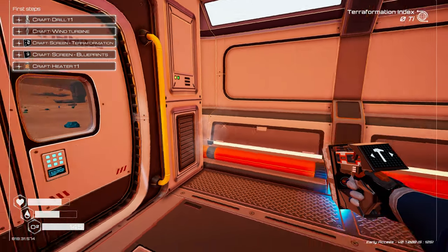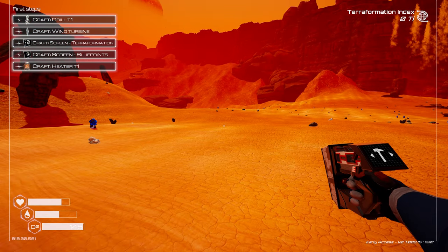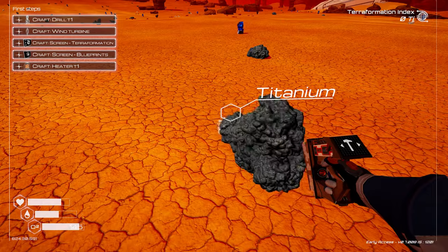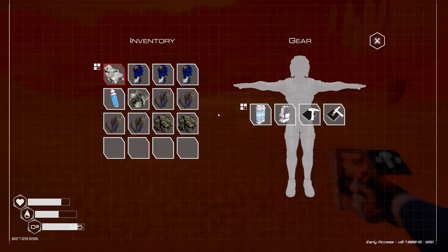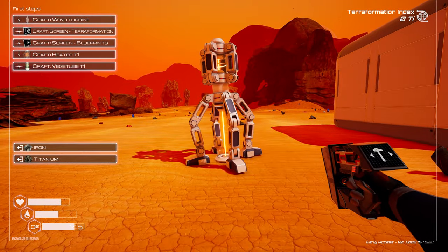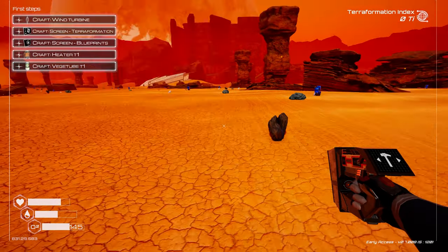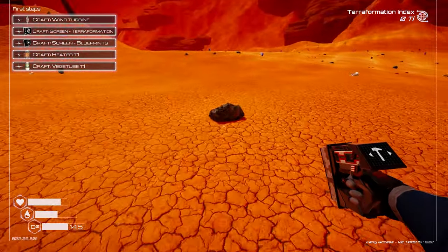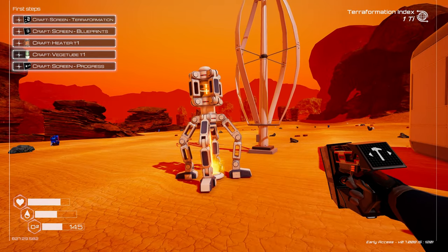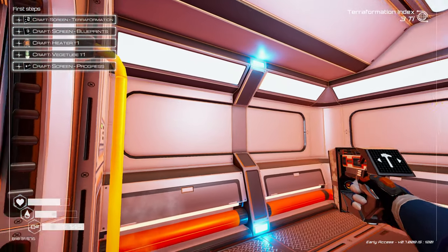It might be ideal to keep a compartment in your inventory so you can adventure out and put one down to breathe. I need to craft a drill right now — that requires titanium, and there are two right here. The drill requires power, so I need a wind turbine, which needs iron. No wires are needed, and we can see our terraformation points are now going up — extremely slowly, but going up.